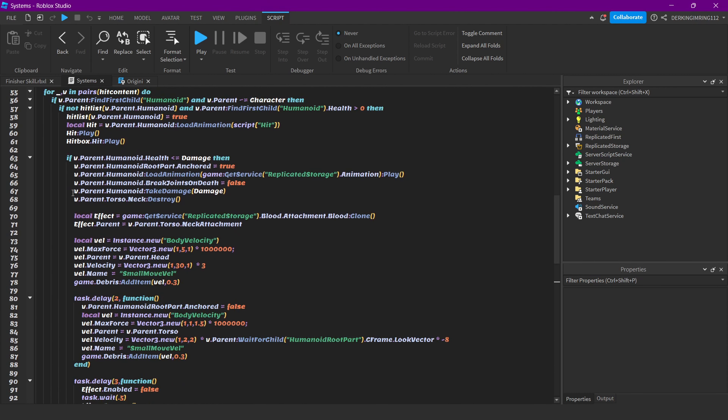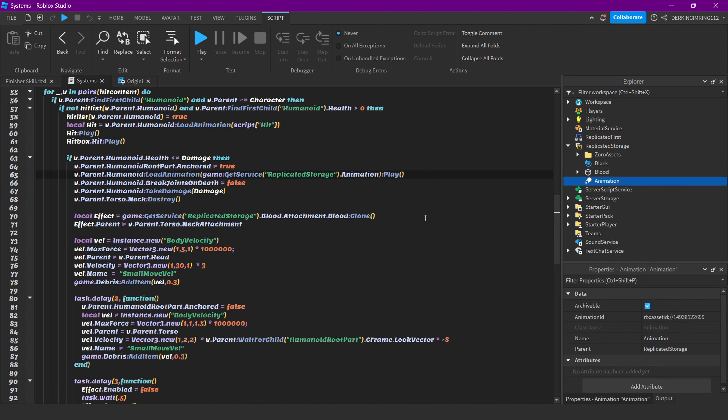In the finisher branch, I anchor the enemy's HumanoidRootPart, play an animation that's set up here, turn back joints on death off, and still deal damage to the enemy. Then I destroy the weld that holds the torso and head together — the neck weld.